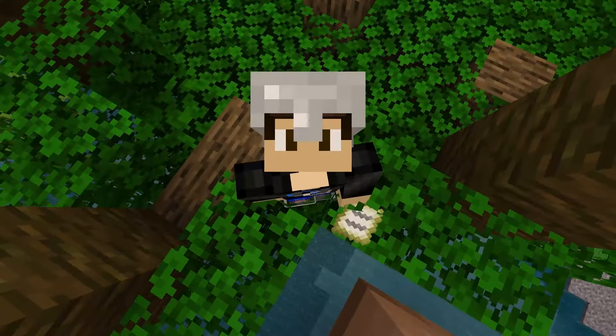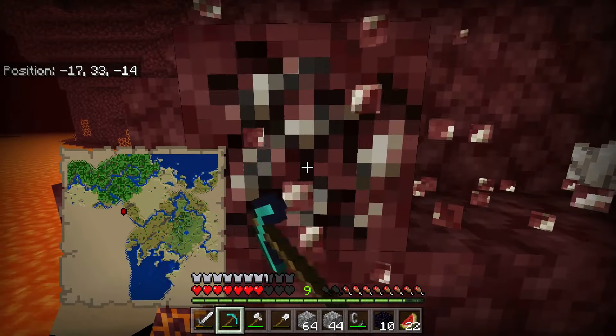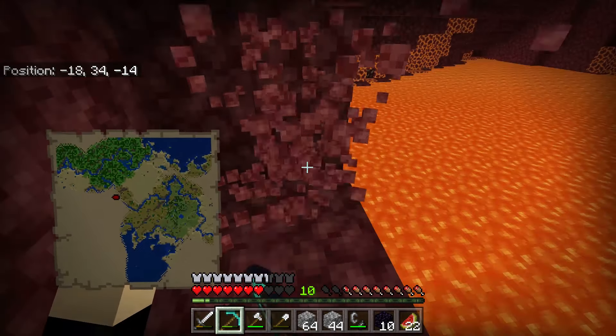So we need to go this way in general. I don't think we really have to worry about ghasts over here because we're kind of far away from where they were. So I think we're good, but if we hear them shoot anything we'll definitely duck and cover. Let's go ahead and grab this quartz because I like to build with quartz — it's a cool building material. Let's go over here.